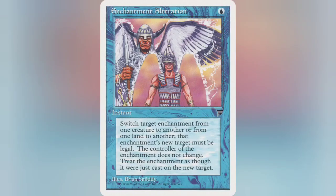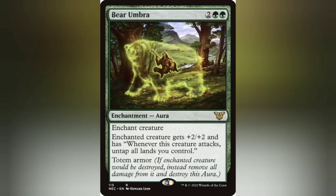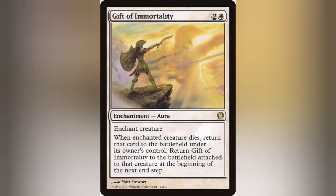Cards like Aura Graft and Enchantment Alteration are all-stars in a pinch, but they don't compare to the single most important artifact in this deck: Crown of the Ages. For 4 mana and a tap, you can swap any aura to any other creature — and it doesn't even have to be an aura you control. Someone on the field has a Bear Umbra or Gift of Immortality? Well, now it's yours.